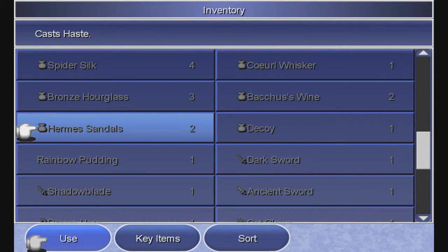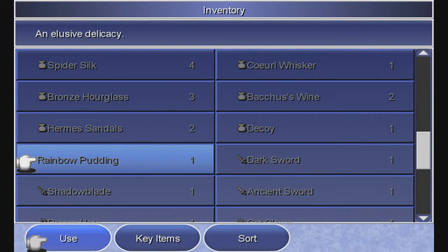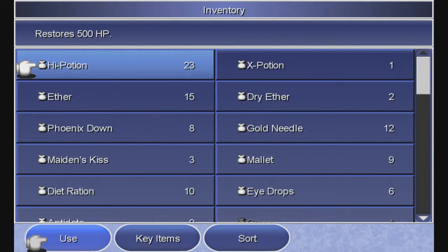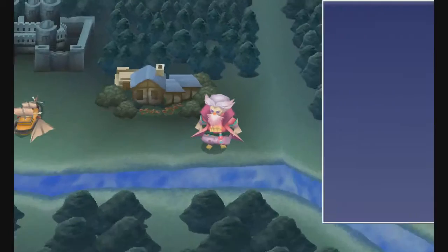That was two within the course of three hours — maybe one and a half hours each to get both of them. I didn't even notice the first drop. I noticed the second drop when it said rainbow pudding. I was like, holy shit, I got a rainbow pudding. I wish I was recording because I was ecstatic. Sold one for 100,000 gil, so now I'm set for gil.